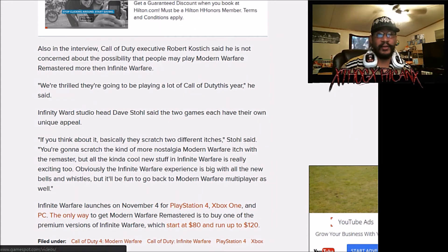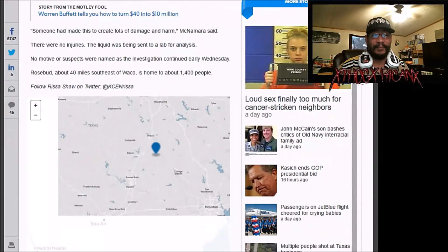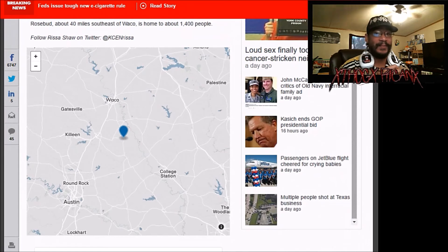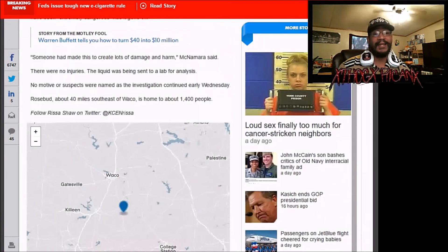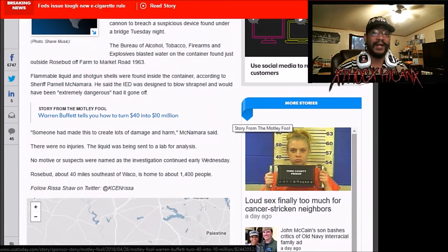Getting on to another piece of news going around the internet — yesterday in Rosebud, Texas, the McLennan County Sheriff's Office found an IED under a bridge. I'm going to show you guys a map — it's actually just south of Waco, near Killeen. If you don't know where that is, it's around the Fort Hood Army base. You guys really need to be careful out there — do you not understand that Texas is one of the most patriotic states, full of people who are well-armed?